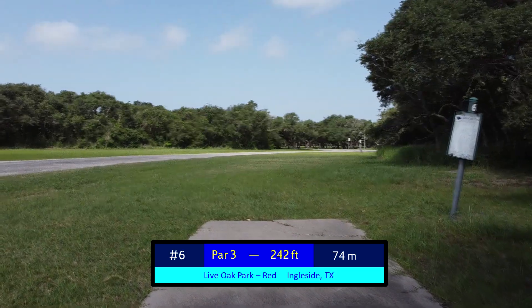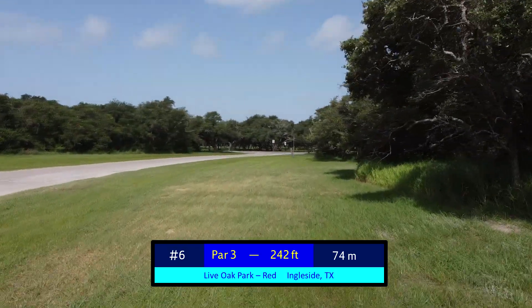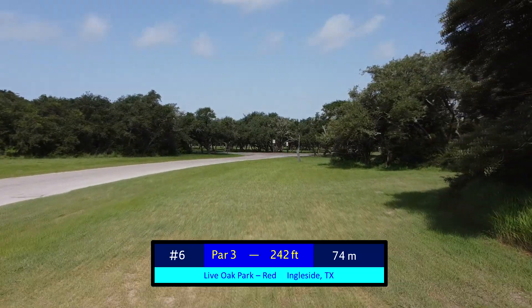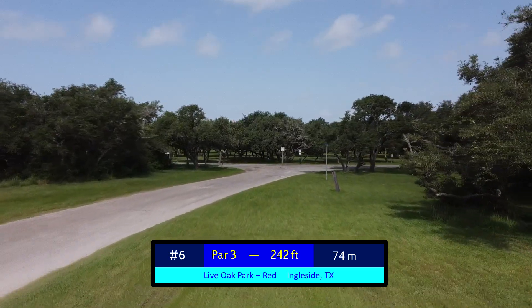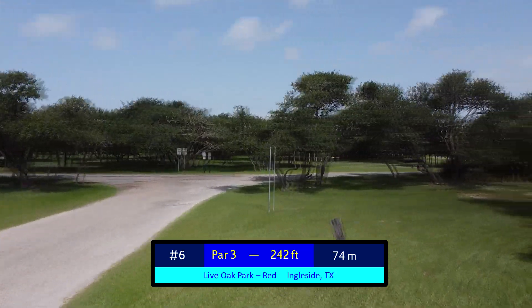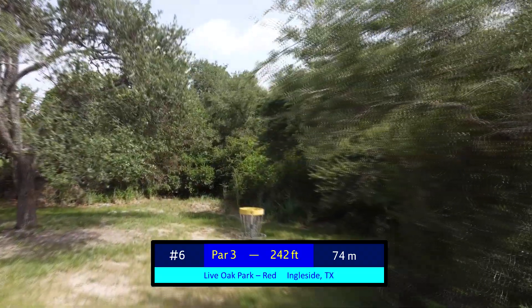Number 6 is deceptively tricky. At only 242 feet, it seems like it would be very gettable all the time. But because of the left to right prevailing wind and pretty much a 90-degree dogleg right, it makes it much more difficult to get this into tap-in territory. Basically straight ahead, then dogleg right with trees as defense. Generally speaking, not that easy for a 242 foot hole.